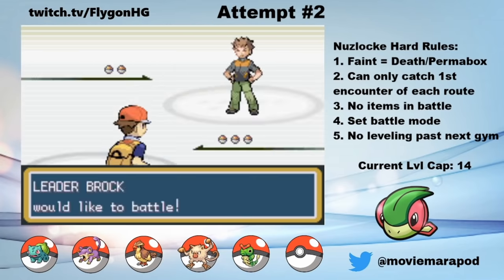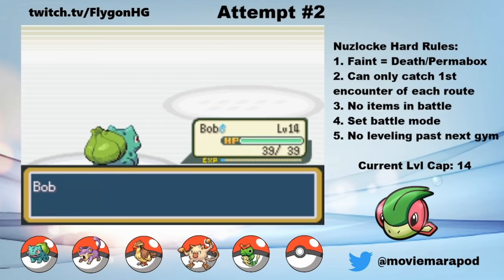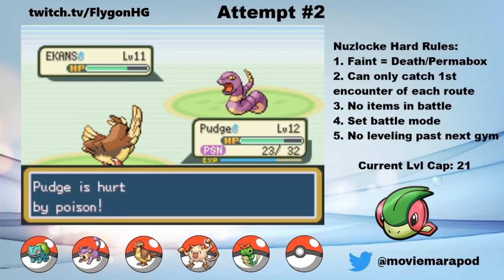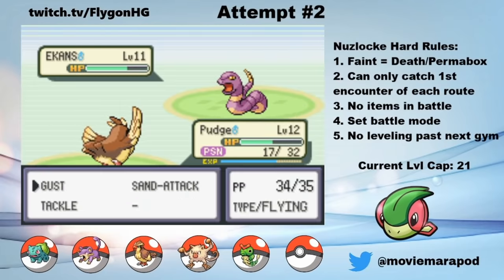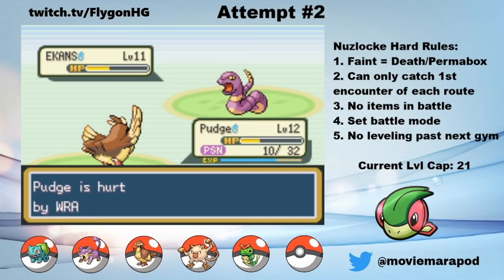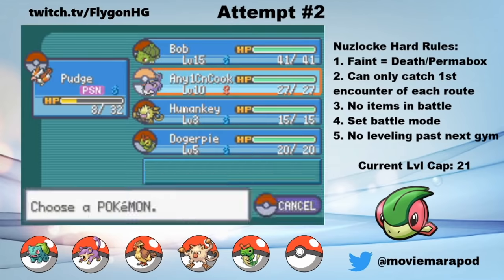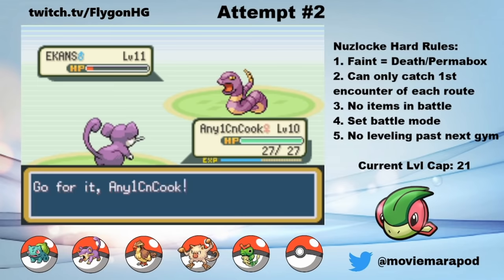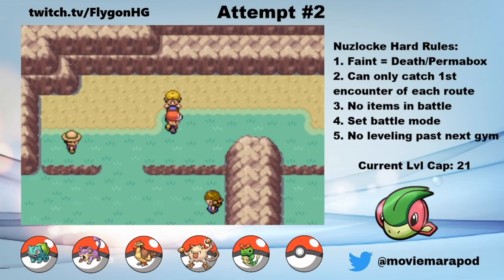Before the first gym, I train up Bob, Pudge, and Anyone Can Cook. Bob clean-sweeps Brock without even breaking a sweat. After that, we get a ton more encounters on our way to Cerulean City. But before that, we have this insanely close call where I almost lose Pudge to a Rattata Poison Sting Ekans. I was incredibly lucky, and it was a huge mistake on my part. But we survive and move on.